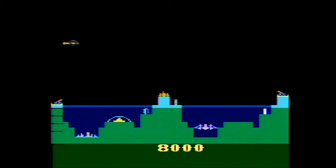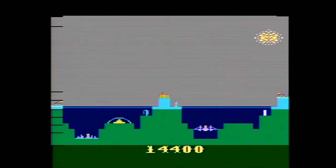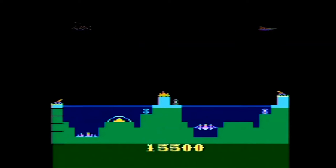The Acropolis command post shoots straight up by pressing the joystick button without moving the joystick. The sentries on the left and right shoot diagonally — to fire them, hold the joystick left for the left sentry and right for the right sentry, then press the button.